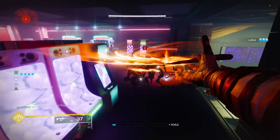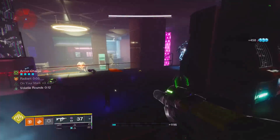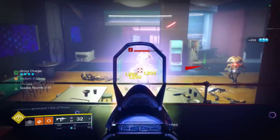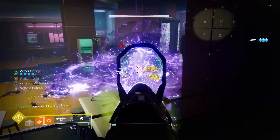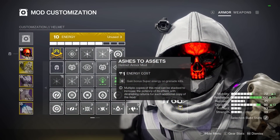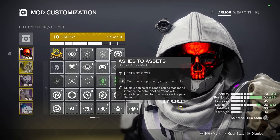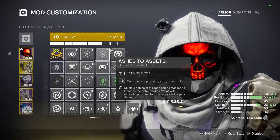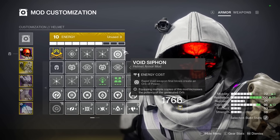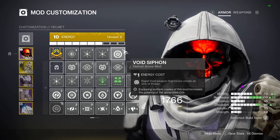Moving over to the mod setup, we're going to be focusing on spawning orbs of power, which are picked up to help with our ability cooldowns and provide healing, along with other mods to help build our super even faster. On my helmet I'm running double Ashes to Assets, which gives super energy on grenade final blows. I also have on Void Siphon because I'm combining this build with Funnel Web and the volatile rounds in the artifact.